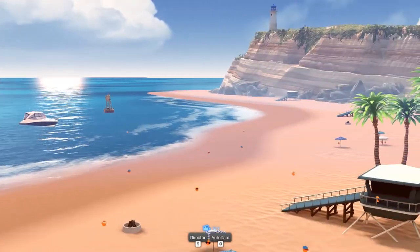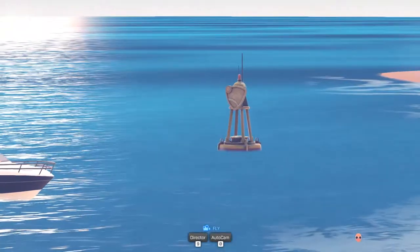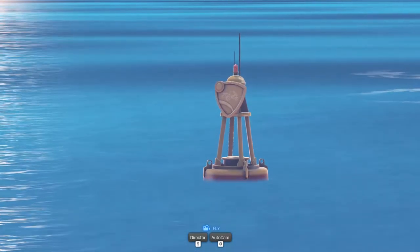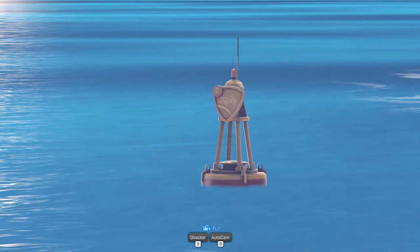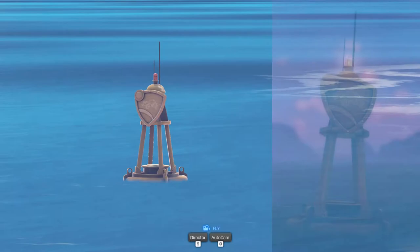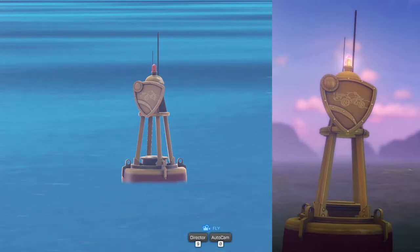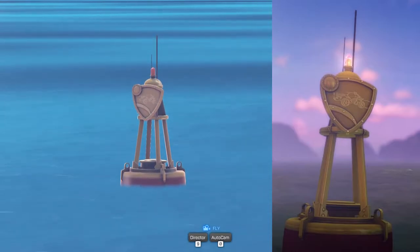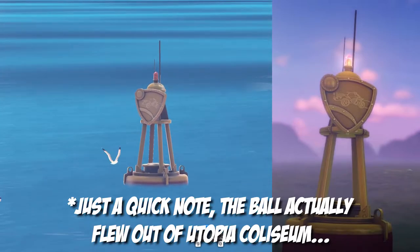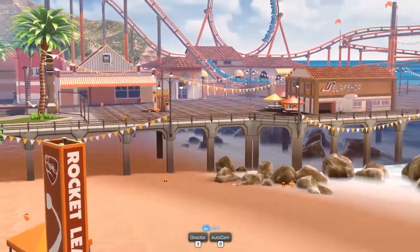I'm going to leave the moai for last to see if you guys can spot it. Do you guys remember this little buoy right here? This is actually from the Aquadome update — this buoy was sitting on the ocean. In the Aquadome update trailer it showed a beach, and this is the exact same buoy. In that trailer, the ball went flying out of the beach, hit the buoy, and went into the ocean, revealing Aquadome and the new cars, the Triton and Proteus.